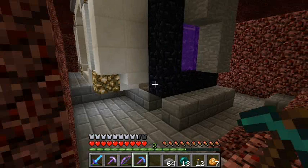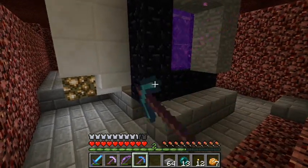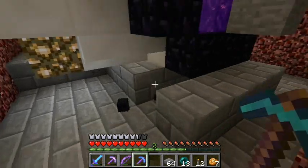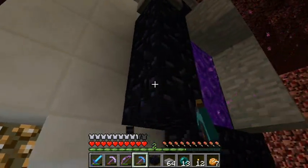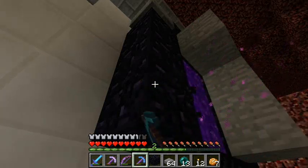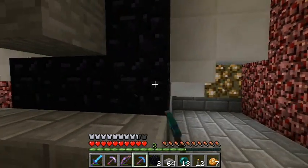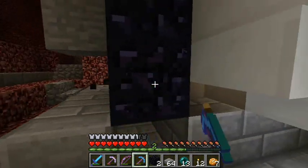As you probably know, it is required to have a diamond pick to break obsidian. I am disabling the portal for a moment, so I need to break an edge right here. Portal off, and I can work in peace. Might as well steal the corners as well — obsidian's nice to have.